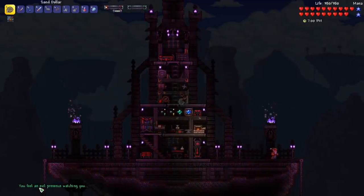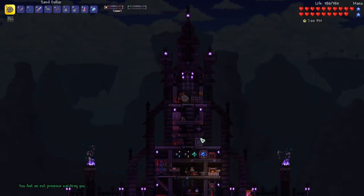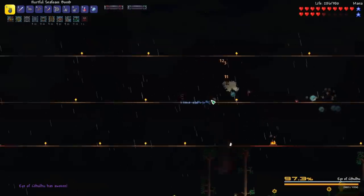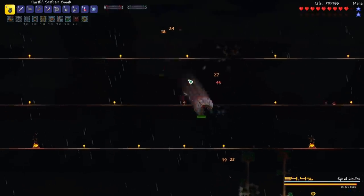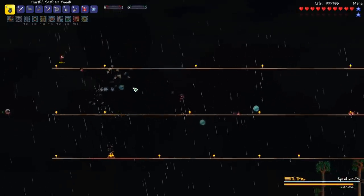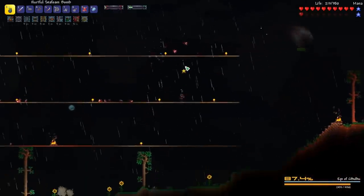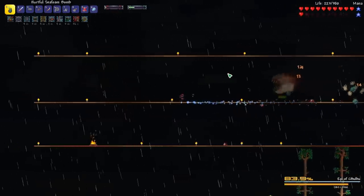It says we have an evil presence watching us. It just turned to night and I think the Eye of Cthulhu is going to spawn. I'm going to do a couple last preparations and then head to the arena. The Eye of Cthulhu just awoke and we've got our buffs on. We're taking so much damage so quickly — Death Mode Eye of Cthulhu is no joke. I'm used to an easier Eye of Cthulhu from Master Mode; this one is actually pretty crazy from the get-go.